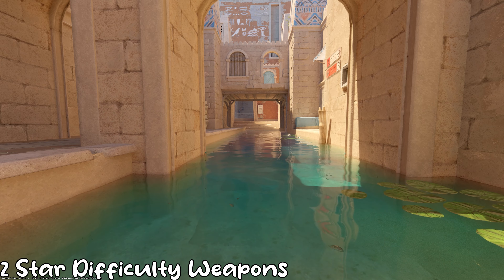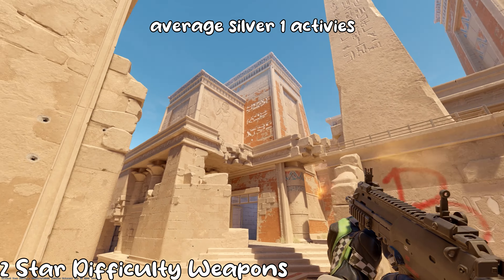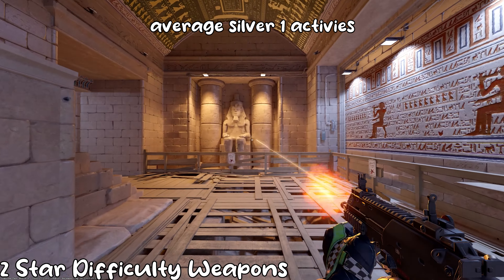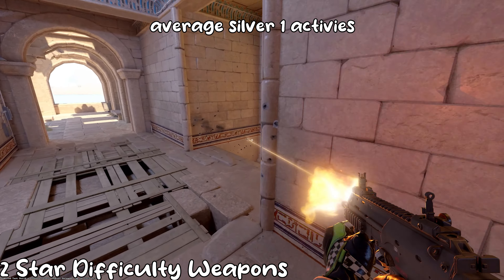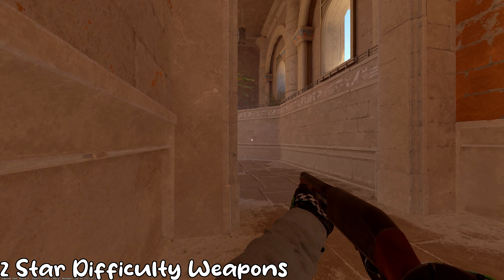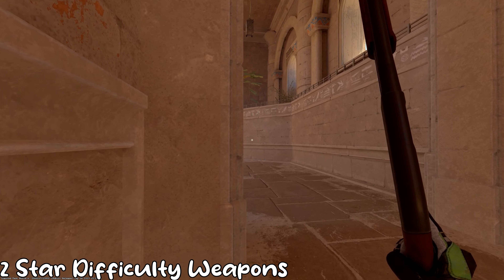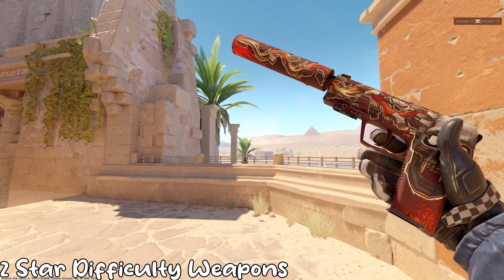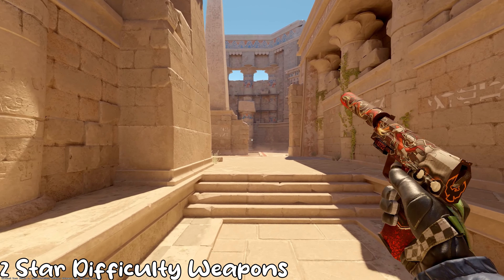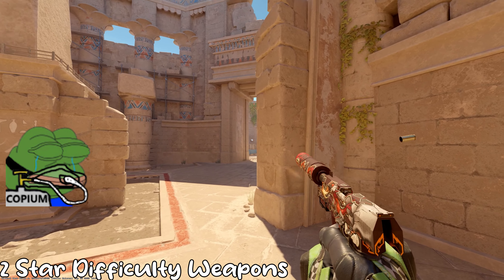Most of these guns are run-and-gun weapons or guns where you hold an angle. The SMGs — you run and gun with them, just rush the guy. Pistols and shotguns are usually weapons where you just hold an angle and hope someone peeks for an easy kill. I'd argue the USP-S should actually be a 3-star weapon, because of its ammo count and how hard it is to hit shots — at least for me, because my aim is so bad.